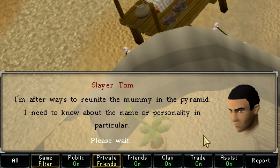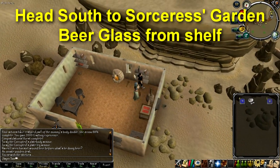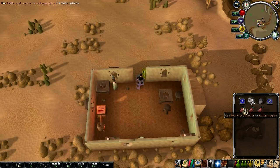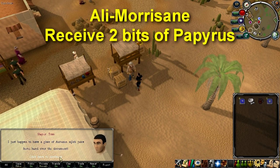Ask about the tomb — they'll ask about the mummy's personality. He'll ask you for a glass of skirri juice. Head south to the Sorcerer's Garden building and grab a beer glass from the shelf in the house if you don't have one already. Get three skirri fruit from any of the gardens, and once you have three, use a pestle and mortar with the beer glass in your inventory to get skirri juice. Take the skirri juice back to Ali.